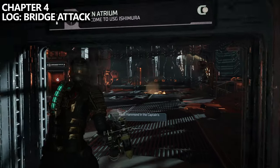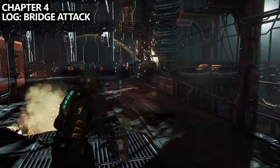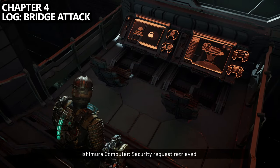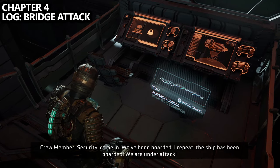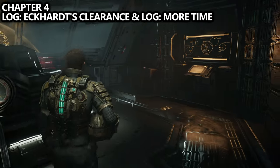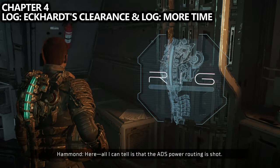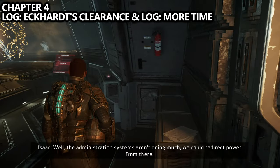This is Chapter 4. As soon as you get into the main atrium and it explodes, there should be a log very close by to where it exploded, to the right. Next up, we will reach the Captain's Nest as a necessary part of the main storyline. Inside this room there are two logs, so make sure you grab both of them before continuing on with the dialogue.